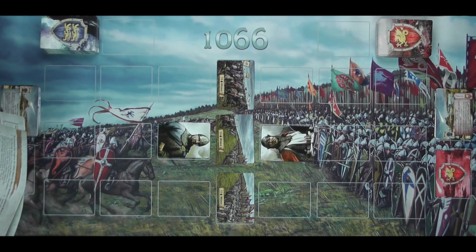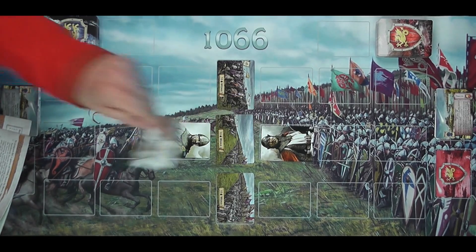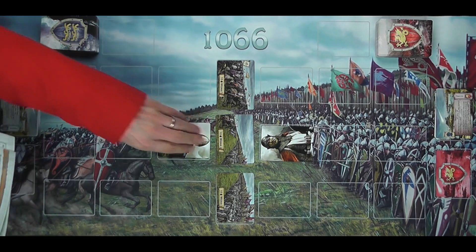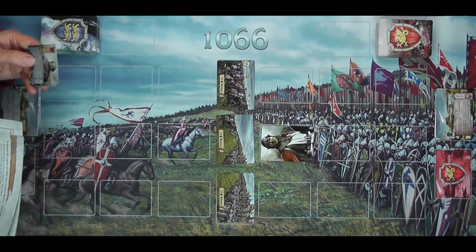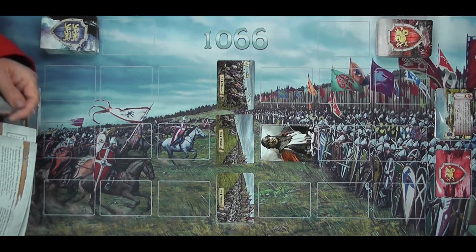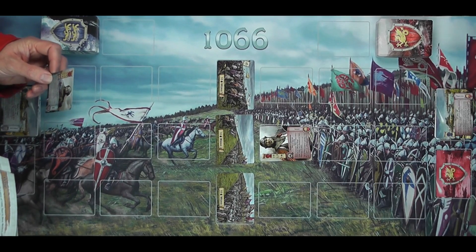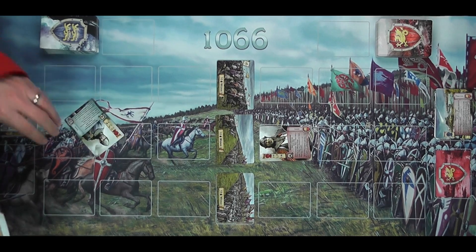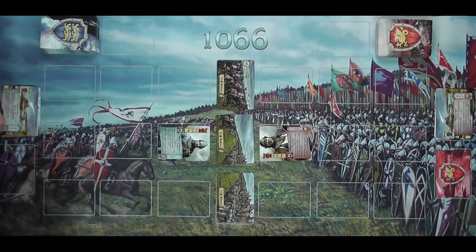I'm going to play the Normans, so I go first — I have the first player marker. I can place my leader card anywhere I like. My leader is William Fitz Robert, Duke of Normandy. The leader cards have three zeal, three might, and nine health. You don't have to place in the same column — I'm going to put mine in the middle. It's a bit swings and roundabouts.